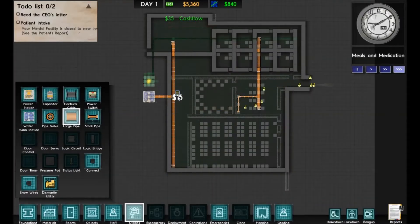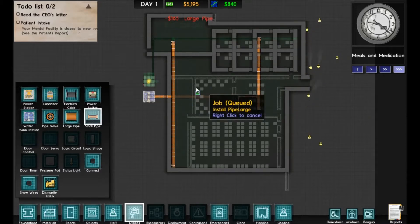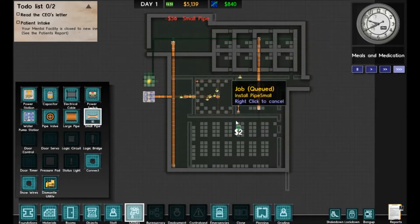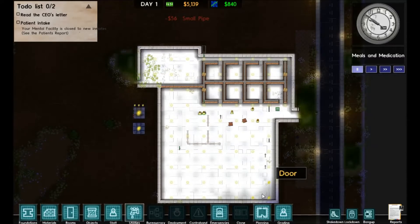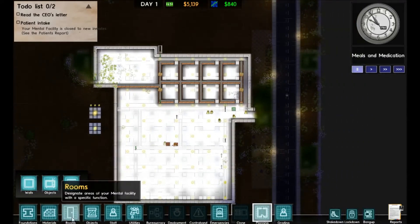We've got the right thing laid down now so it should be bringing up our lights once they get that stuff installed. What we're doing now is laying out some water pipe for what's going to be our shower area, and right next door — where you see the other water piping — is going to be our holding cells. You can see these guys are hard at work.